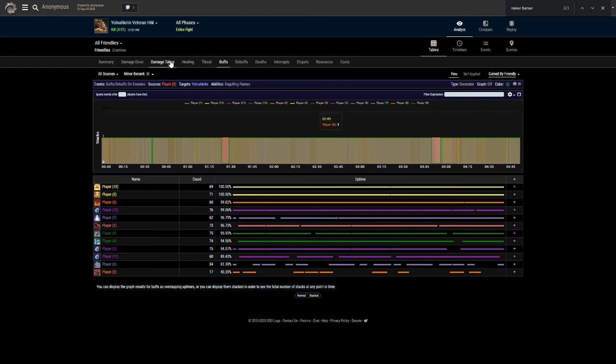Yeah, as I say, the main things we want to look out for as a DD are our positioning, our casts per minute, and our survivability. All of that is going to help towards making us a better DD. Hope it helps - we've gone through a lot of the same things as before, maybe you've learned a few more skills. That covers it for all of our ESO log videos. I hope you've enjoyed it - make sure you've liked and subscribed, and check me out on Twitch as well. Thank you for watching, see you next time.